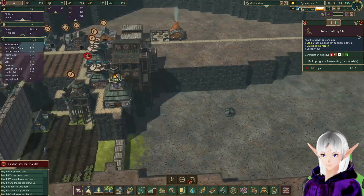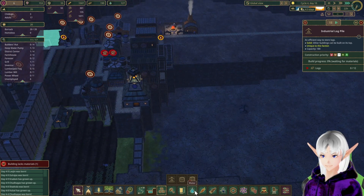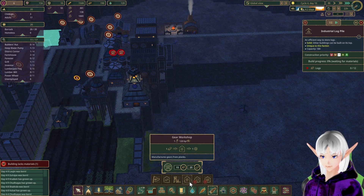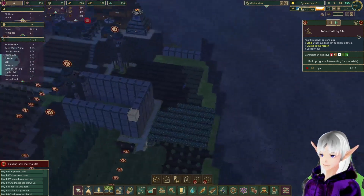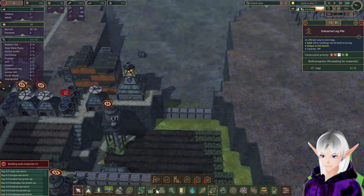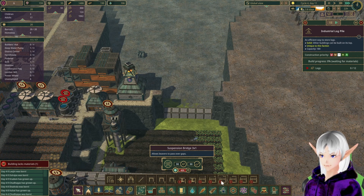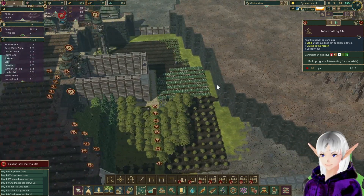Looking good, alright. We've still got to figure out power somehow. Gear workshops are 120. That's going to be rough. Maybe we'll put some power in the channel over here, which means I'll have to build across here — one, two, three, four, five, six. Paths and structures — the three-wide cost is 400 science. I don't quite have that yet, so we'll wait for the science before we really expand out.